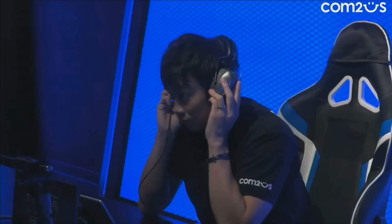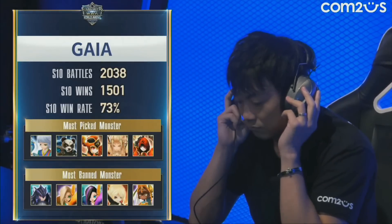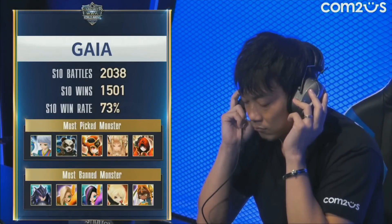He does have the Light Dark Nat 5 that we were talking about. We see the Acroma there, along with some interesting picks, because usually Acroma is used to counter Hathor, but he's picking those two together. You can see the Josephine or Juno in his pick too. Must mean he hates Hathor.